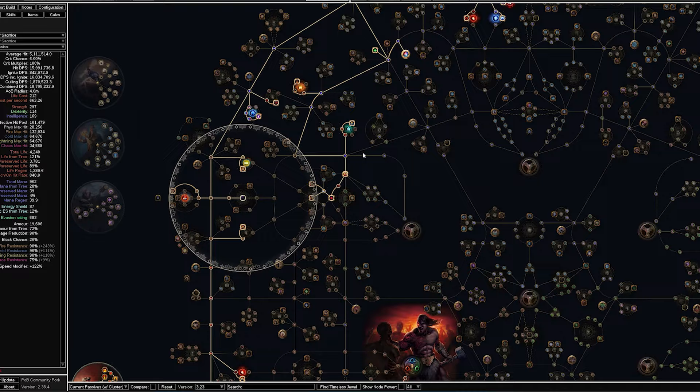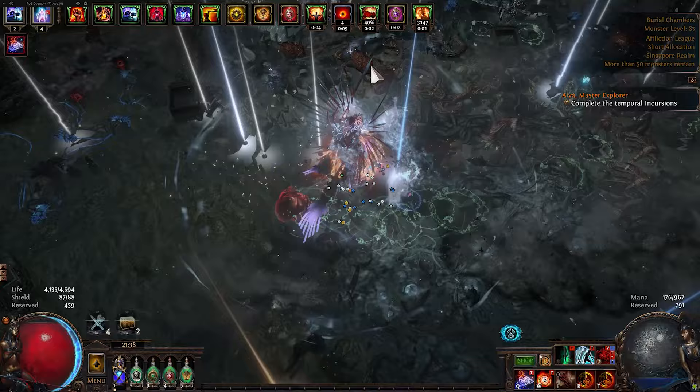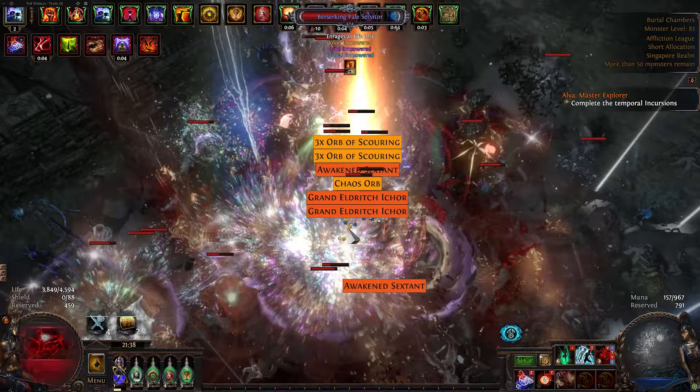Over to the top, we remove the AoE passives and the chaos resistance small cluster. With this, we can fit in two medium clusters for minion life. We use Hulking Corpses and Life from Death to greatly boost the specter's life. That's it for the magic find version — this is more than enough to farm 8-mod Wandering Path maps.